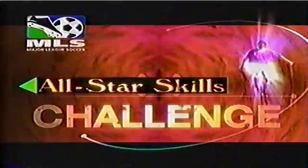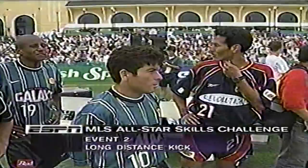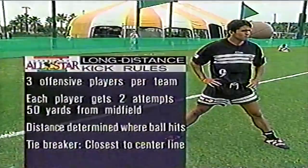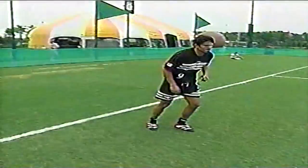We're in Lake Buena Vista, Florida at Disney's Wide World of Sports, the site of our MLS All-Star Skills Challenge today, and the NFL experience, which tests your skills all year round. Event number two — the long-distance kick. Basically, the idea is just kick it really hard. Boom it down the field. The ball has to sail over midfield to even be counted, and this is not golf — if the ball rolls, it doesn't count. It's where the ball lands. Tiebreaker: closest to the center line. Up first, Jaime Moreno.